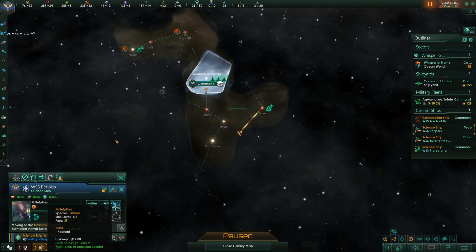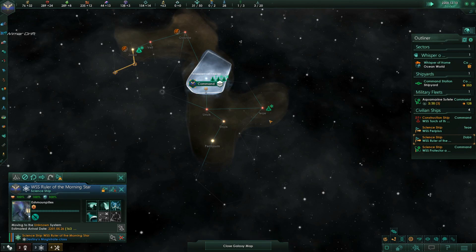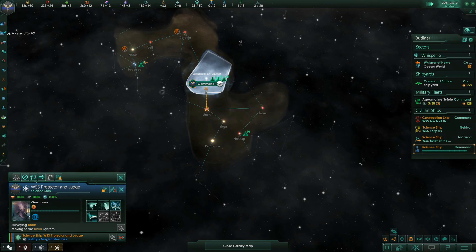We probably want to start surveying because none of these have survey boosts. He's got anomaly discovery chance, so we'll pull him back. I'm not sure which way we want to build out yet — I suspect it's going to be this way. My gut feeling is there's going to be another race over here.